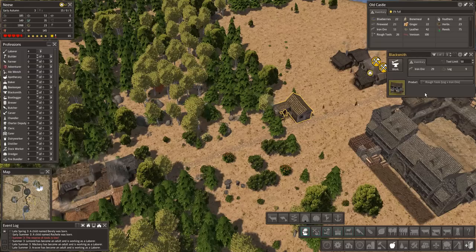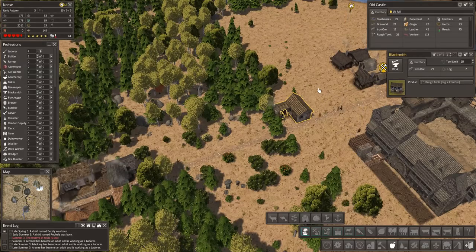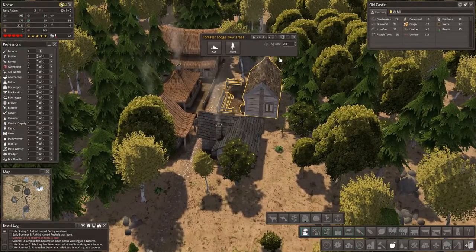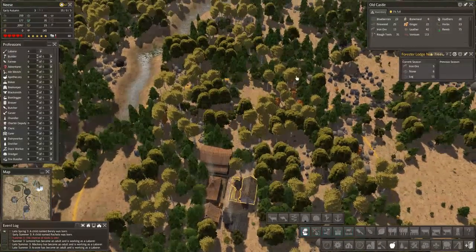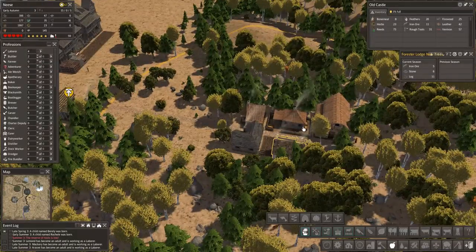Tools are at 28 — he's going nuts on the tools. Let's just halve the amount to 25, that will be plenty. He will then be freed up to go and do some labouring. So the forester is going to collect all the iron, all the stone and things in here and plant new trees — that will be interesting to see.